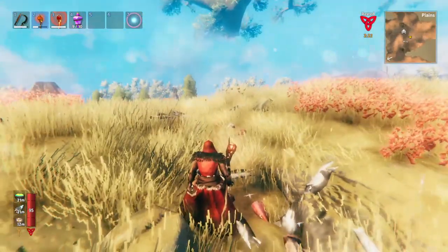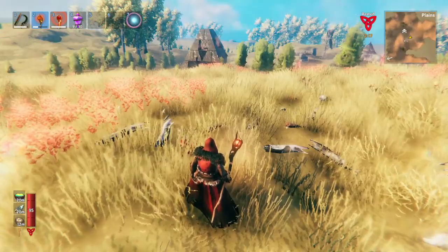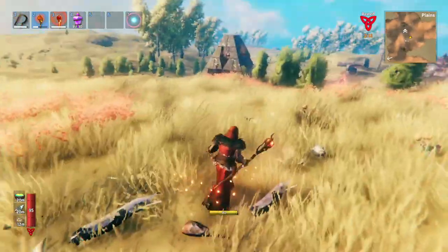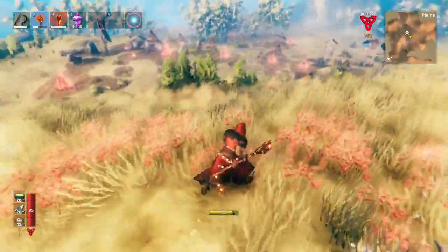This event was one of the more challenging things, but the fireball staff just neutralizes everything. As long as you know how to use it and you keep your distance, you do so much damage — it's insane.